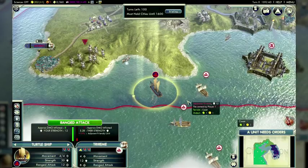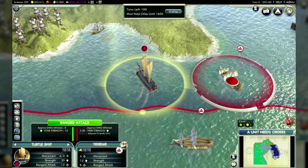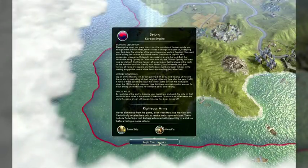And while other civs have to make do with the Caravelle, the Koreans have the mighty Turtle Ship, which is tougher in combat and more powerful at range. The Turtle Ship is a powerful tool for defending your coastline from marauders.